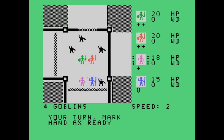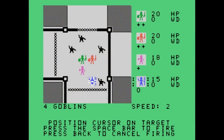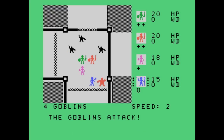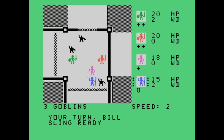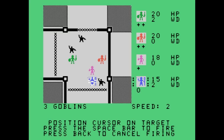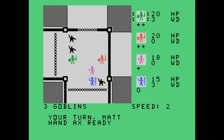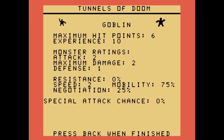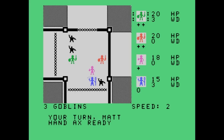You get two action points each turn — the first is to move in a direction, and the other is your attack. You can also change weapons, which counts as a move, or have your wizard cast a spell off a scroll, though that's wasteful and you probably want to save it for a major conflict. I'm using a ranged attack by the wizard here. Sometimes monsters can attack from a distance, sometimes they have to be up close. There's a lot of statistics and math under the hood, but you can look at the character sheets any time you want.